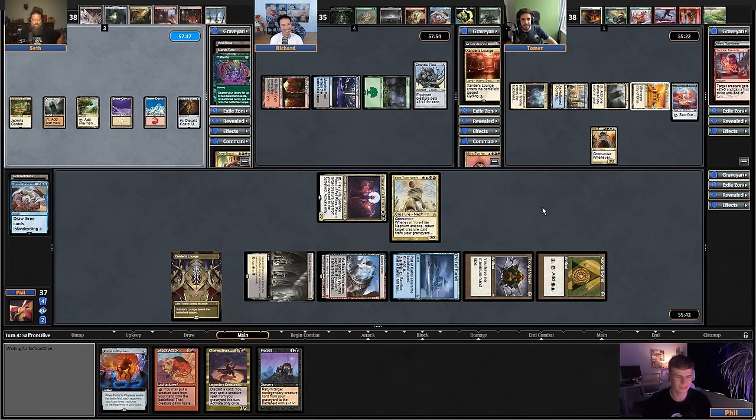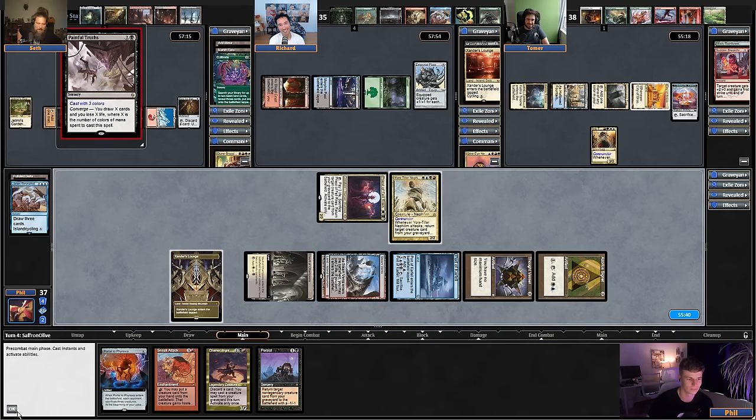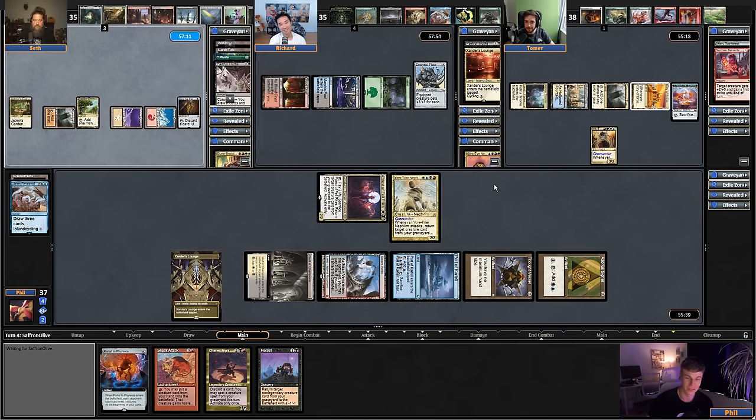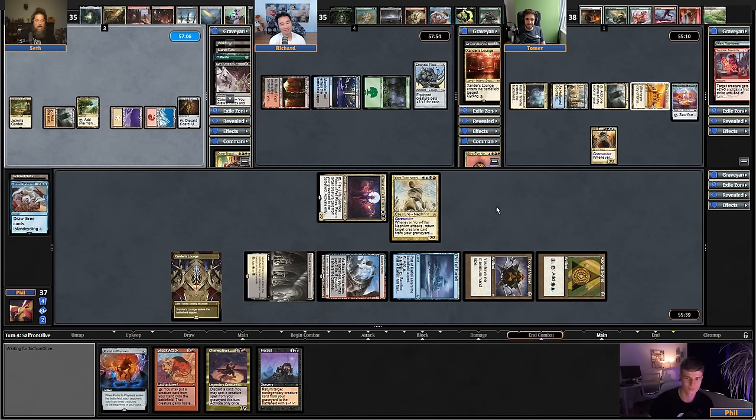It's a 2-for-1 special on Nephilim — you're Niv-Mizzet right here taking out two Nephilim. I don't have a sweeper. I want to play my commander and start making sand tokens, but I can't let Tomer untap with his commander and nothing I do matters. I'm going to cast a Painful Truths. Team Richard here. Let's see if we draw some removal maybe. I'm on team 'play your commander' — that's what commander is all about.